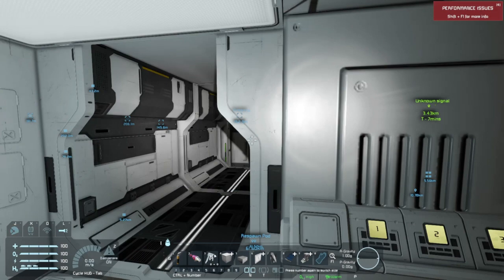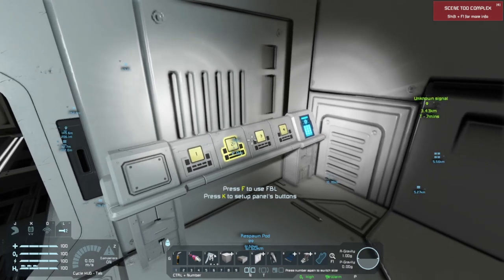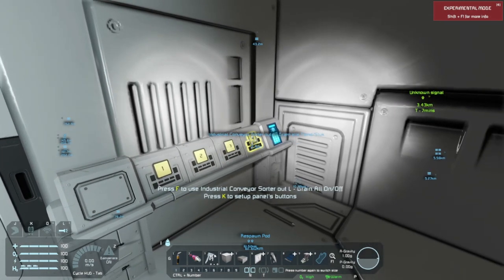So we can open up our visor, and we have some other controls. There's an 'FBL' I'm not sure what it is, and controls for the conveyor sorters — we can set them to drain all on or off.